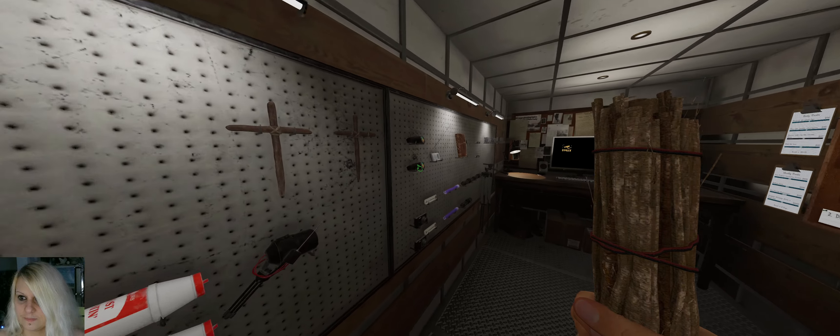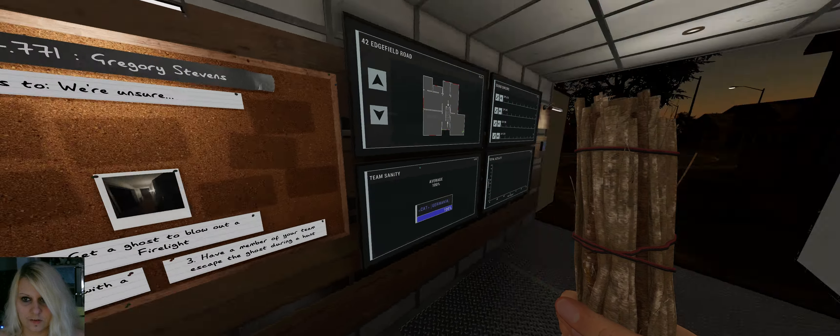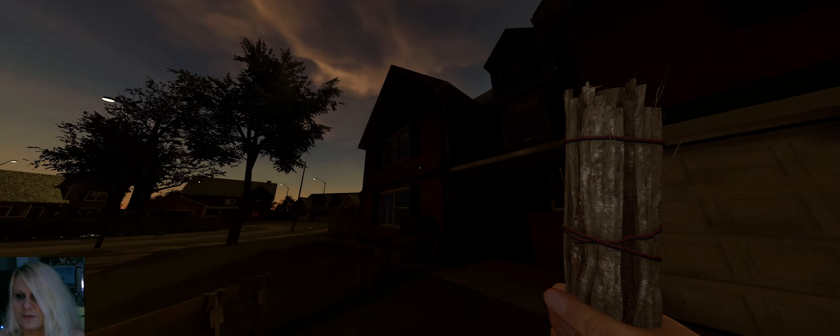Let's grab our stuff. Nice objectives. Look at this weather — it's so beautiful. Edgefield at sunrise. Let's hop in. Let's grab the key. The breaker's in the garage. I have to get used to turning on both lights here so my sanity won't drain at the entrance area.